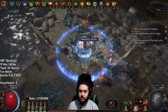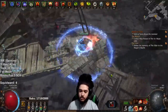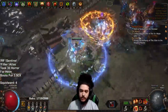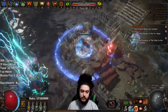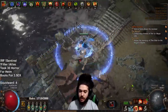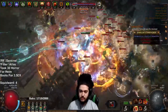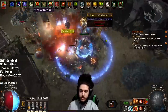Anytime I come across a juiced pack, you'll know because it will not instantly die. Whenever that happens we use our infernal cry to explode the whole pack. For example, this blue pack here — infernal cry and kaboom, goodbye. Infernal cry has been a godsend in this league, especially when you don't have good damage. It really helps carry.